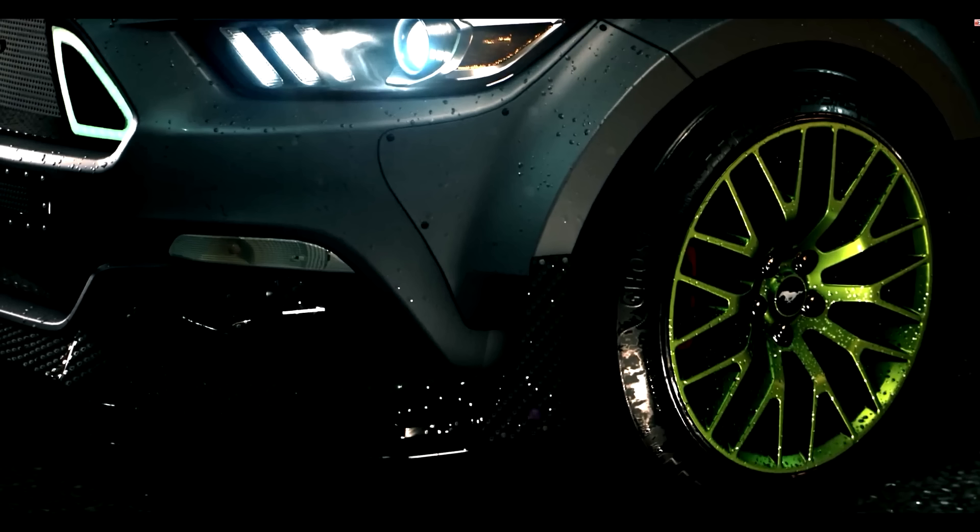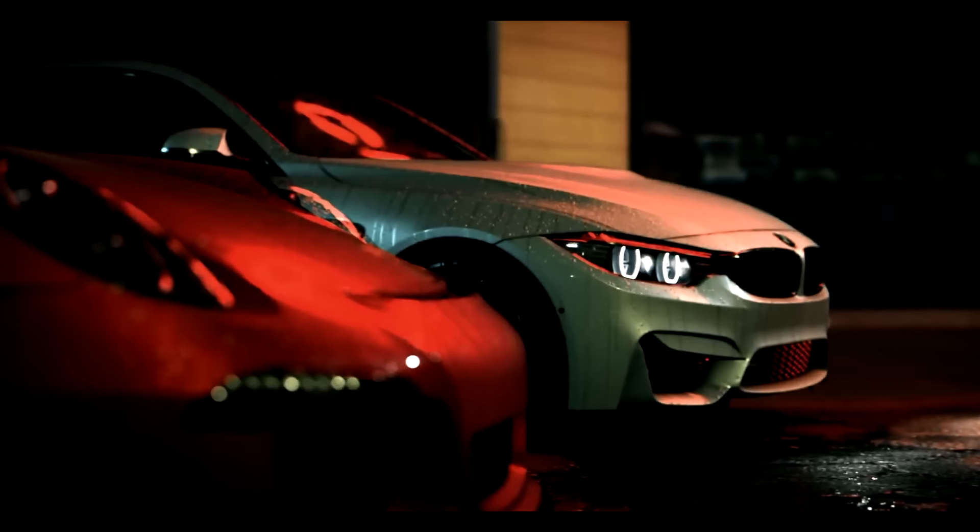We can also see the custom body kit — there are screws in the side of the car and green rims as well, so we can change the color of our rims, which we'd expect from Need for Speed obviously. Next screenshot — this is actually one of my favorites. We've got the Porsche 911 GT3 or Carrera, I'm not too sure which one, and then the new M3 which just looks so sick. Can't wait to customize the M3 and put some fat body kit on that.